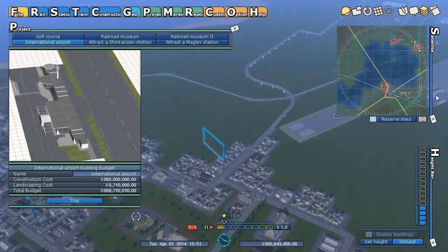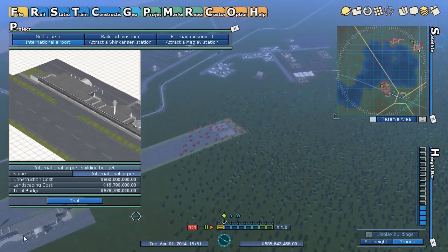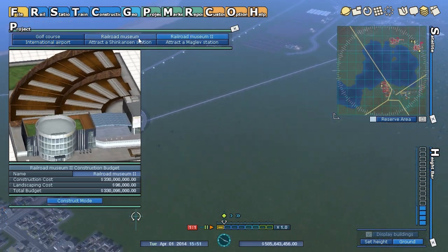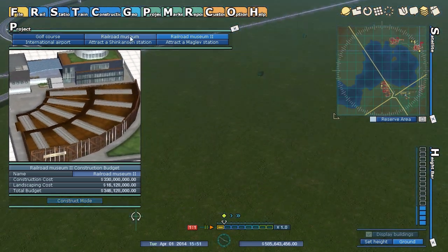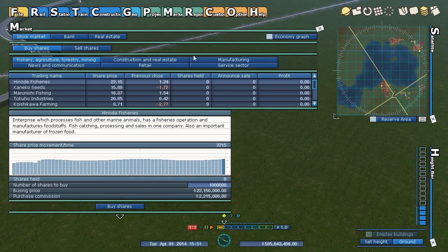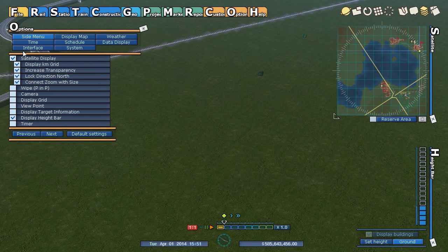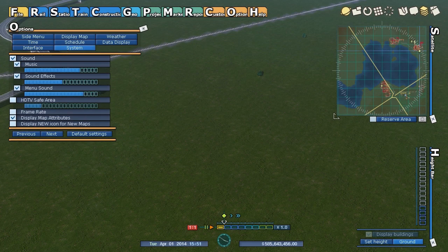An interesting thing about the airport is the blue squares — you can't build inside them because that's the path of the plane, so you get this huge swath of land you can't touch on both sides. I think the new railroad museum is new — that's where you can place trains if you happen to have them. The market and reports are all the same as far as I can tell.